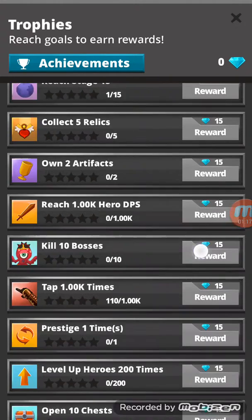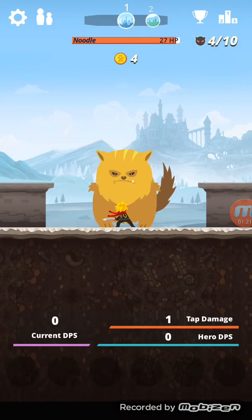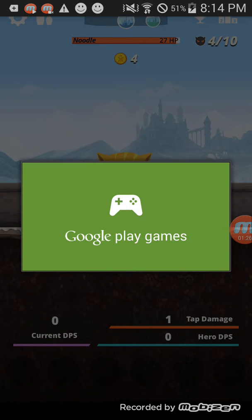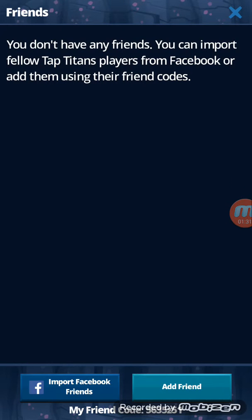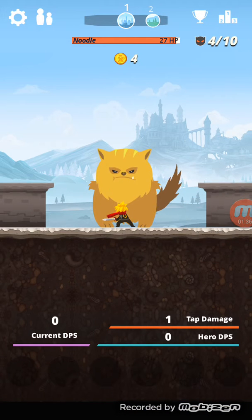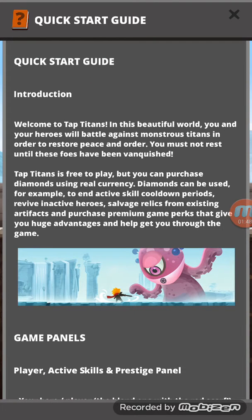They have achievements: kill a hundred monsters, collect a hundred thousand gold, reach stage 15, collect five relics, two artifacts — all of that. They also have a leaderboard connecting to Google Play, a friends section, and a tutorial with a quick start guide and introduction.